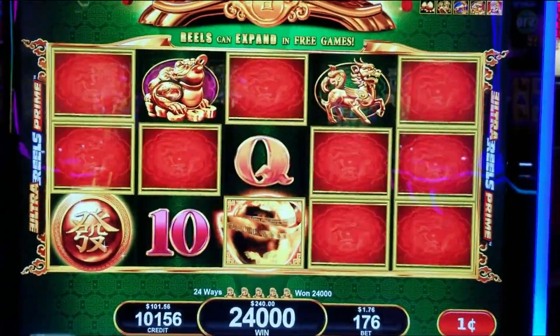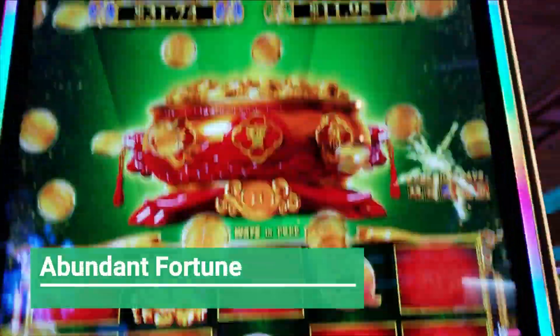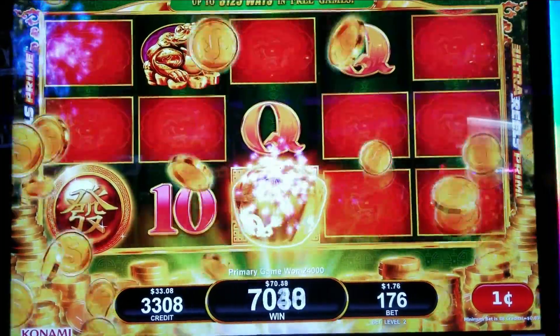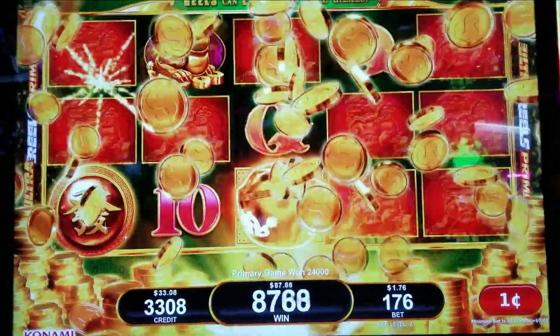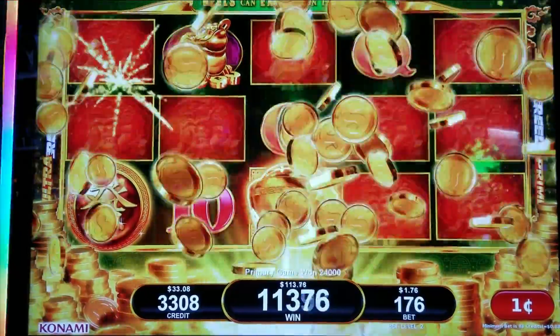Wow, $240 line hit. Let's get a backup spend. They're trying Abundant Fortune for the first time — and this is not a bonus, it's just a line hit. $1.76. $240. Very first time trying this game. Boy, it sure can pay, huh?